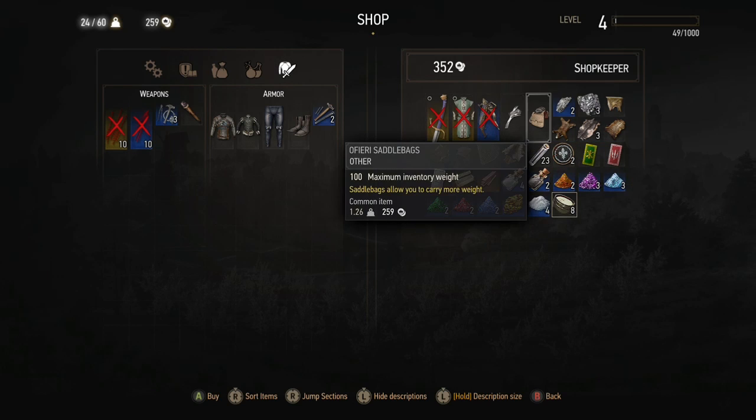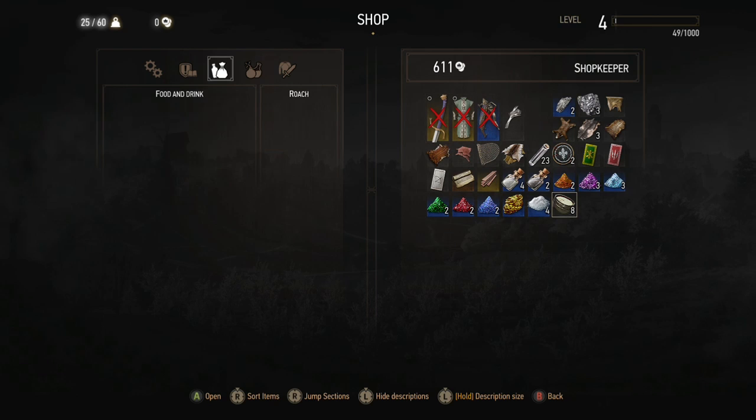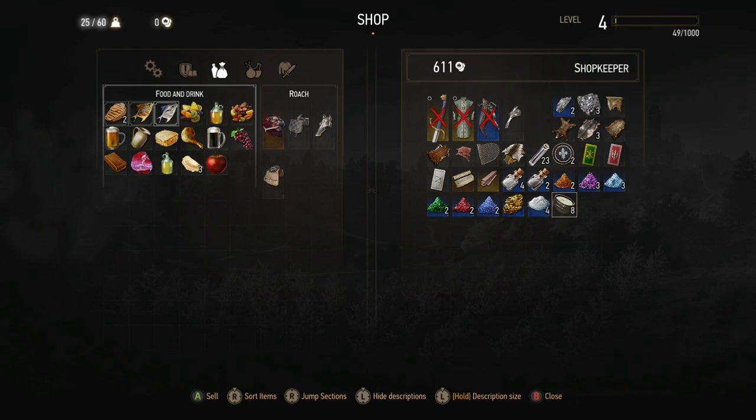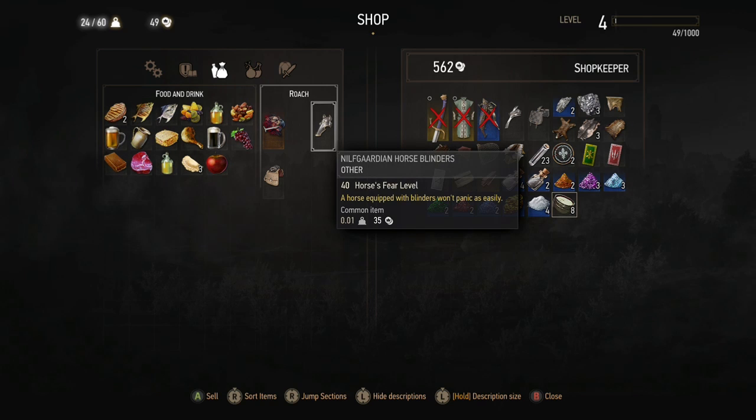For your horse's stamina saddle, you have to race him in a little side quest. If you beat him in the race, he will give you a free O'Firi saddle that you should equip — that's about the best saddle you can get in the game until you reach Toussaint, which is much further down the road.